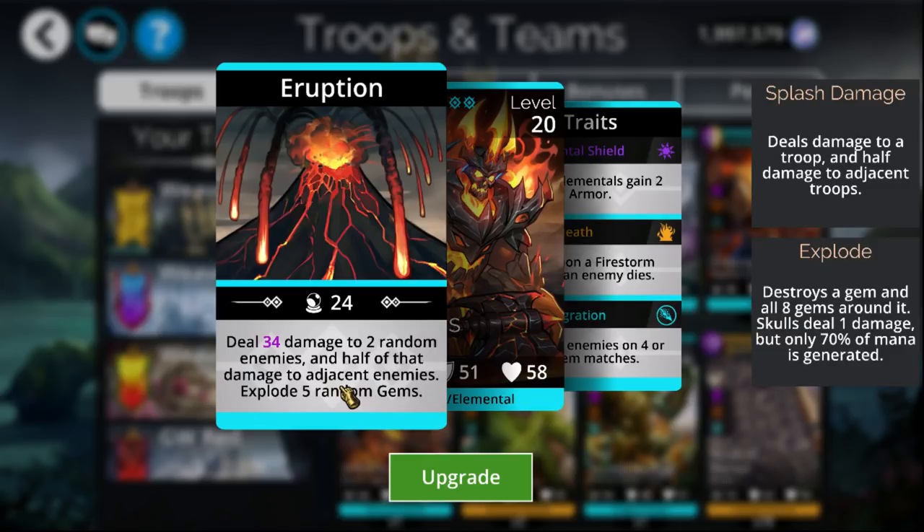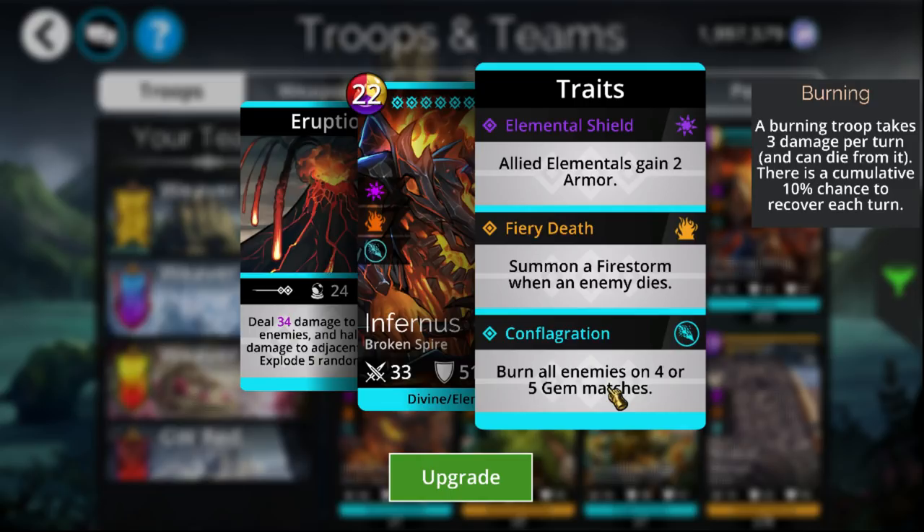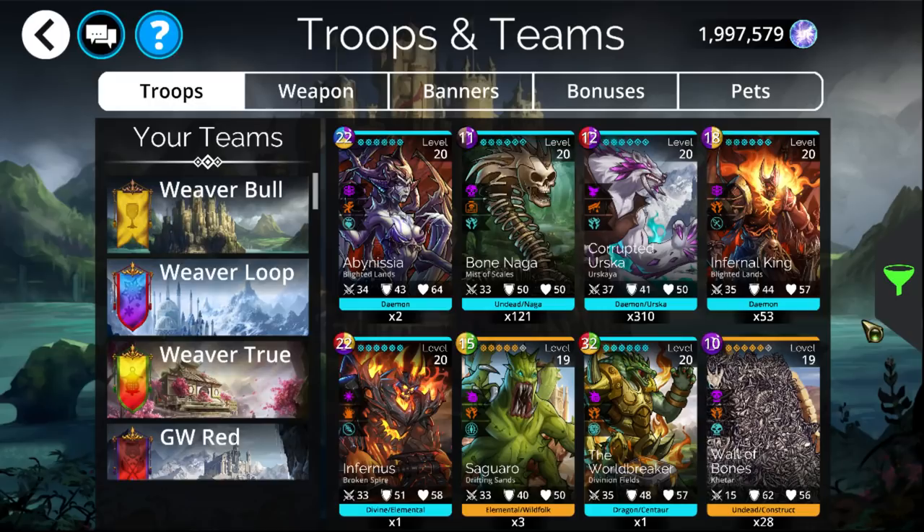On top of all that, he has the best burn in the entire game, being able to burn the entire enemy team just by taking a simple extra turn, and that's essentially 12 free damage per turn assuming that everything on the opposing team can be burned. So even if nothing else is occurring, you're still doing 12 damage per turn, which is insanely high to be doing just out of nowhere.